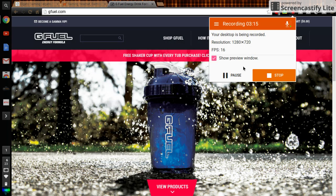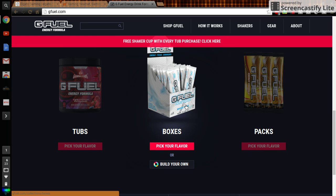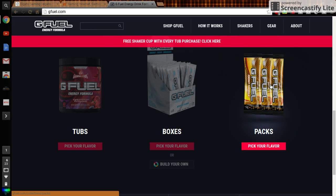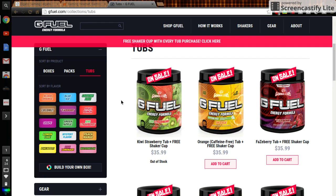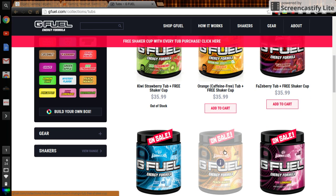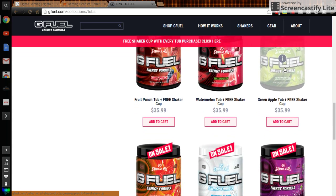Another thing you'll need is Gamma or G Fuel, because this actually helps you — it gives you more focus on the game you're playing. It's better than Red Bull, Monster, and all that stuff. I would definitely recommend G Fuel. You can get box packs and tubs. The ones I'd recommend are Peach Mango, Faze Berry, and there's one other one...